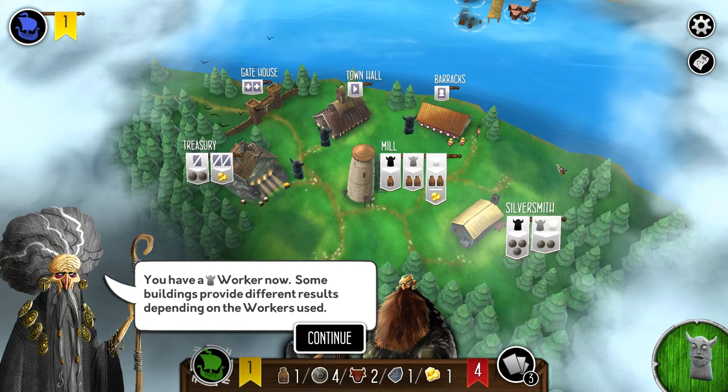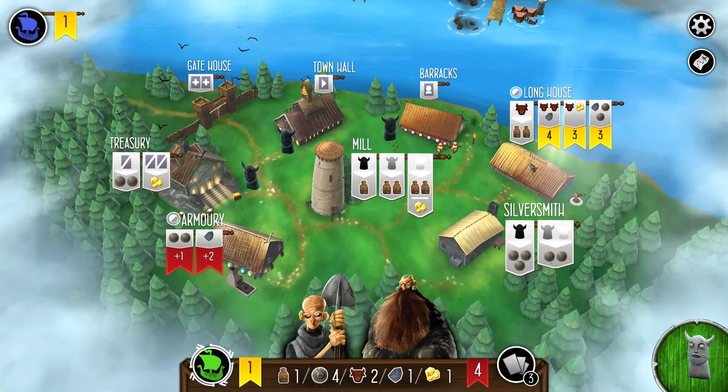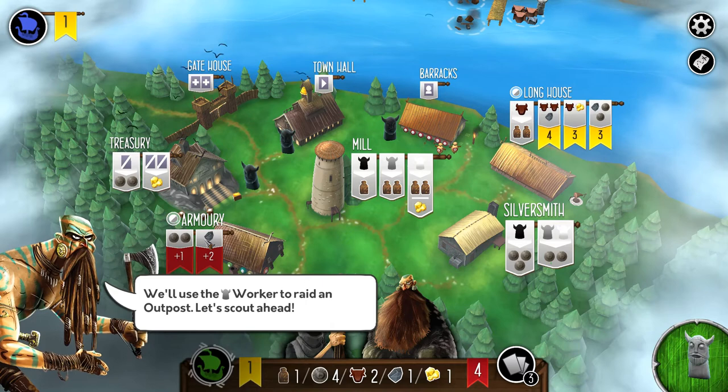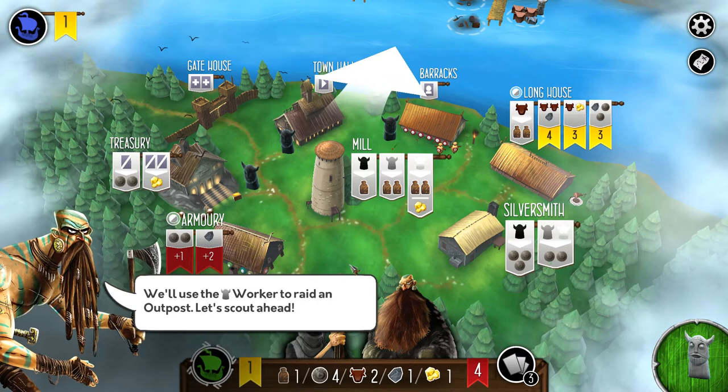The longhouse has been added, where you can sacrifice provisions or plunder to get victory points. The armory lets you pay two silver or one iron to boost the strength of your crew. So that's an interesting option.